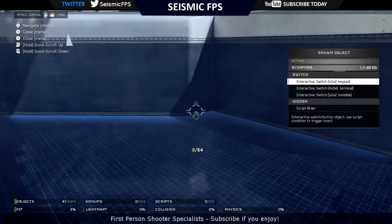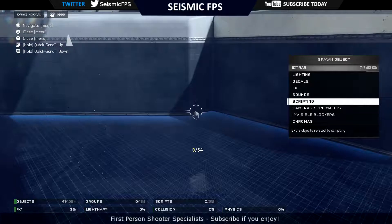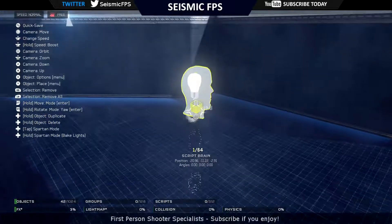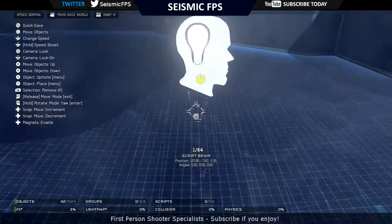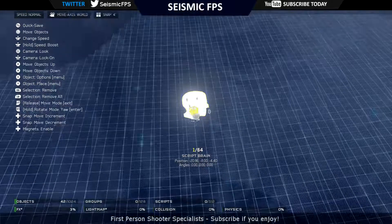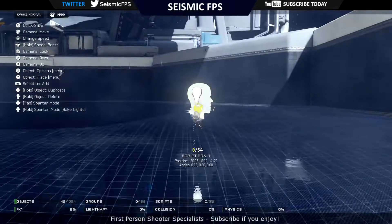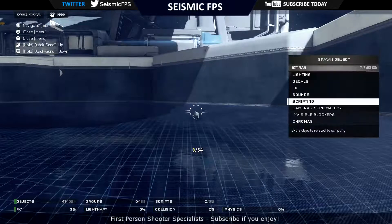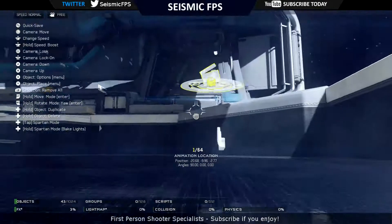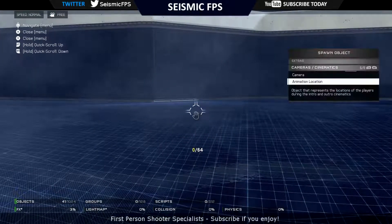Scripting. These interactive switches are also available in the props section if you want to go through them. The brain is different though - I haven't seen it before. I was going to test this - it disappears, you can't see that. Not sure what that does or how useful it would be. Then you can do your camera - put a camera somewhere, then an animation location somewhere, so the animation occurs and the camera captures it.